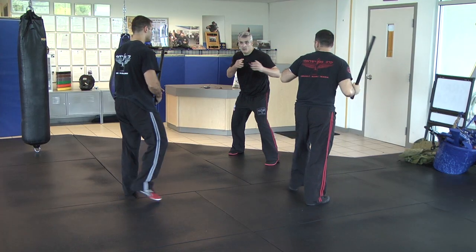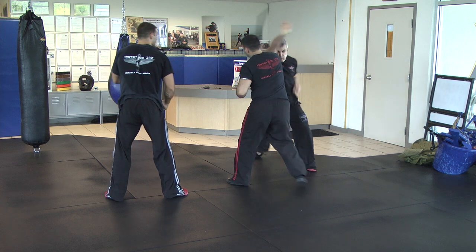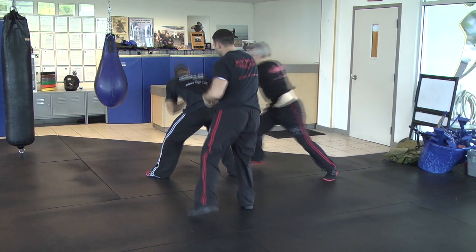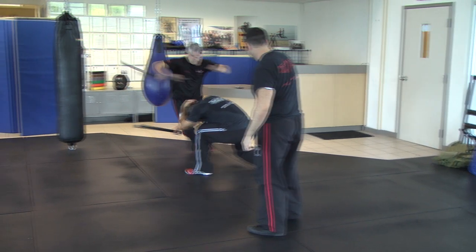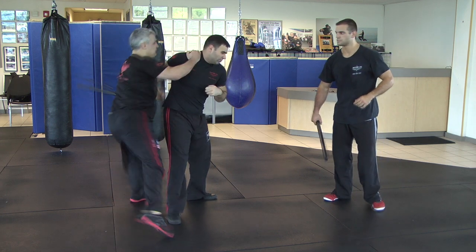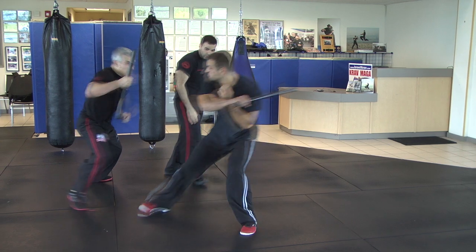When defending multiple attackers, you've got to close on the more proximate attacker with a threat. If there are two impact weapons, you want to close and use that other impact weapon to the best of your advantage by removing it and using it against the second attacker. The key is to keep that initial attacker in between you and the second attacker until it is opportune to counter-attack, having confiscated that other impact weapon.